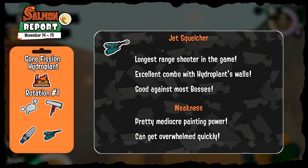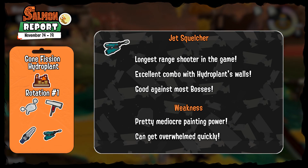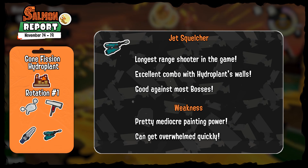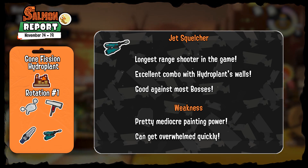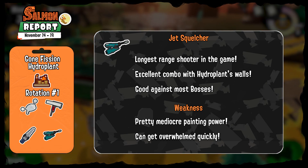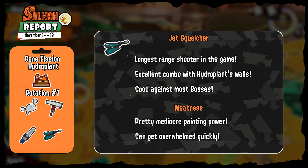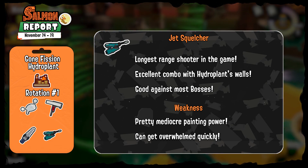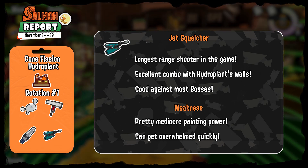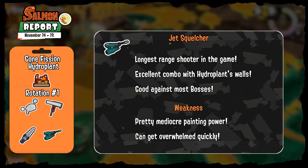Last on this map is the Jet Squelcher, a frequently returning shooter for Salmon Run known for being the longest range shooter with decent fire rate and damage. This combination makes it really good against all bosses even on the shores, especially on Gone Fish on Hydro Plant. Sadly it doesn't fire fast enough and its painting power is mediocre, which allows it to get overwhelmed relatively quickly. It's important to learn kiting and proper positioning — stay on the walls and make use of its strengths.